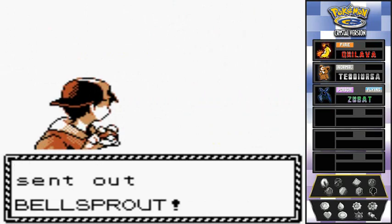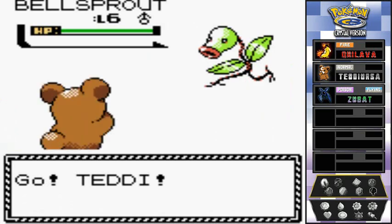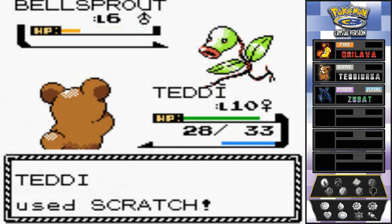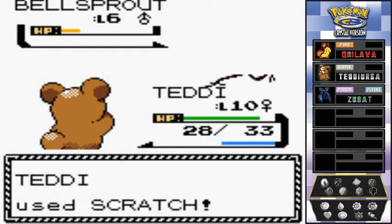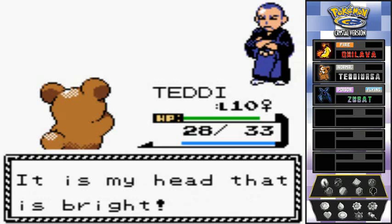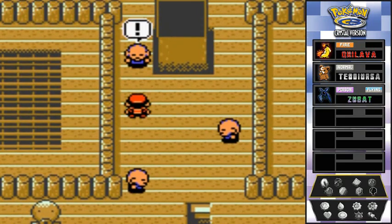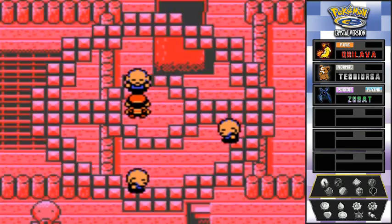There's one lone Bellsprout remaining — it's going to be strong. Scratch attack, Teddy! Take this guy down quickly. Teddy finishes it off. The next sage says 'let me see how much trust you have in your Pokemon.' I have plenty of trust!